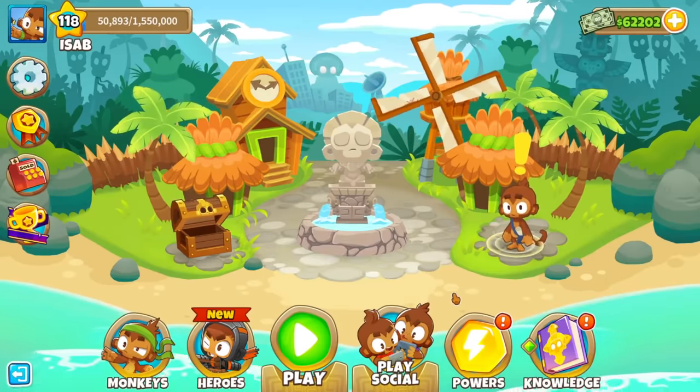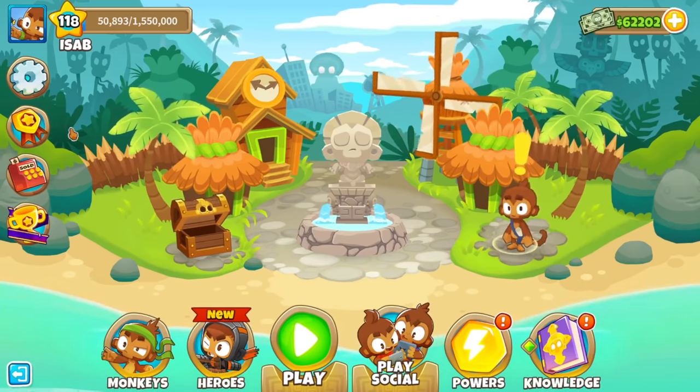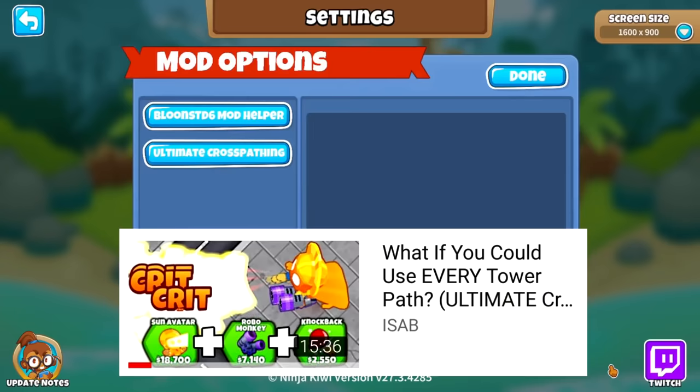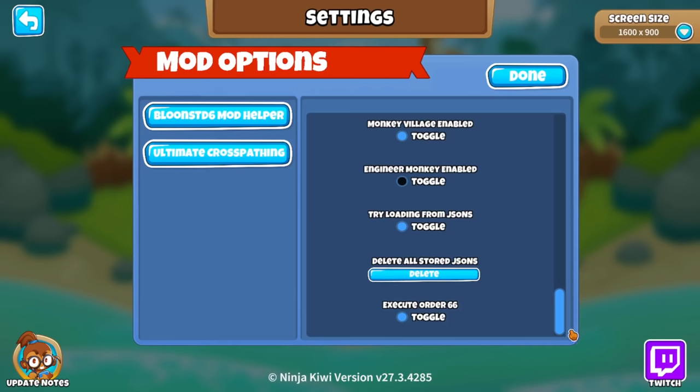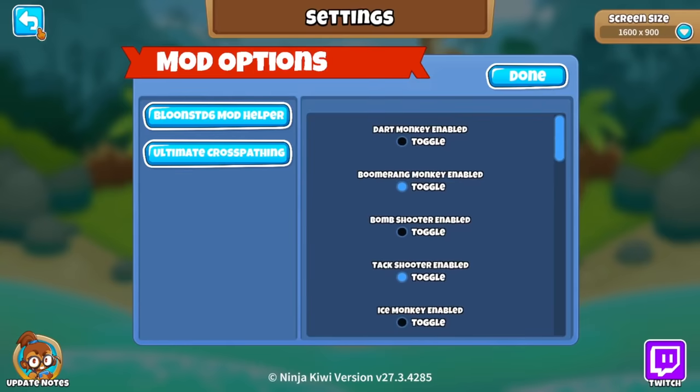We're doing the ultimate cross-path mod again, but this time we're executing Order 66. There's a new option in this mod that allows you to cross-path everything. Previously the first cross-path mod only went up to 7 individual upgrades, so I could get like a 4-3-0 boomerang max. But now with this toggle, I can get a 5-5-5 anything - tank shooter, bomb shooter, super monkey, or basically any combination. Let's jump into a modded game.